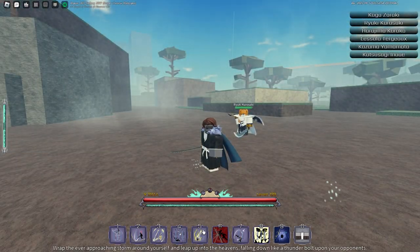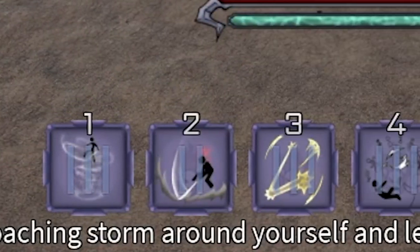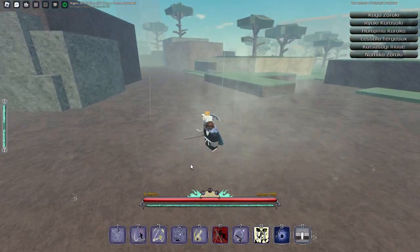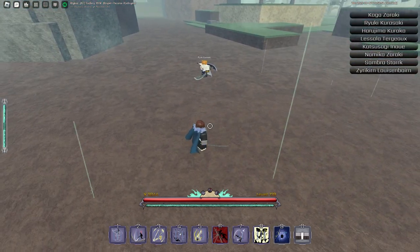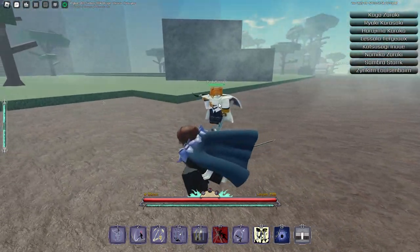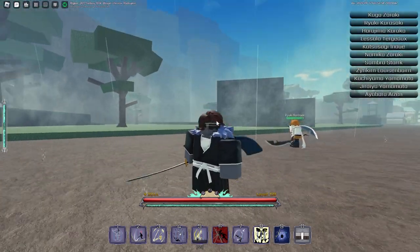This is the next move right here, called Falling Thunder. Wrap the ever-approaching storm around yourself and leap up into the heavens, falling down like a thunderbolt upon your opponents. So this one you fly up into the air and smack down. When it's got max mastery it auto-aims, so I do this and bam — smashes into this guy right here. Sometimes it's a little glitchy and misses, but it's a buggy game.